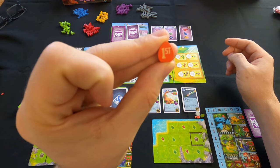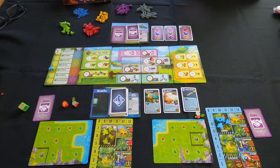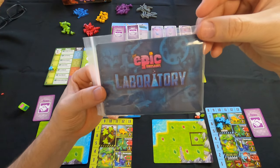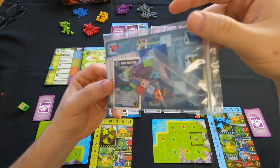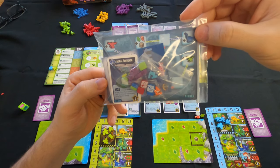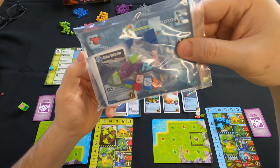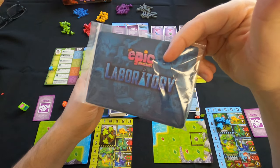The first player token is a little egg, which is cute. I didn't cover the Laboratory — that's the expansion in the deluxe edition. Don't buy on Amazon because they don't have the deluxe version. From Gamelyn's website, the Laboratory expansion comes with additional research cards and extra player mats for additional functionality. It even has a little manual inside — super cool — but I won't be using it today.